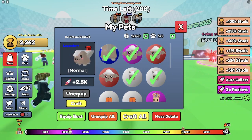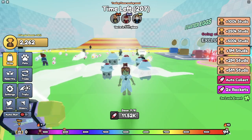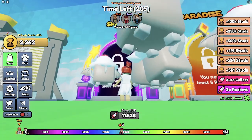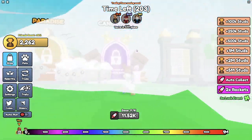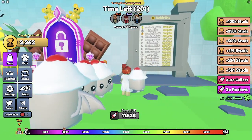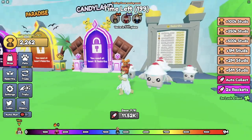So you're trying to collect better and better pets, and when you have enough trophies then you can go over here and do some rebirths and unlock space world, paradise world, and candy land. And these are people with the top scores for rebirths.